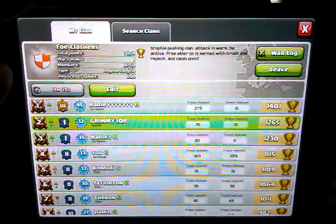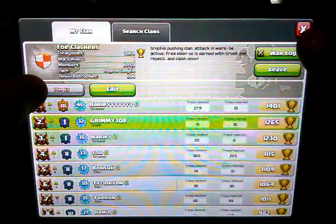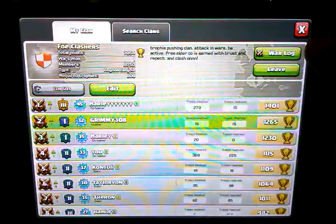Me and Harley are pretty much topping the leaderboards in here. I was in Gold 3 like yesterday, but then this one kid attacked me — he had all level 4 everything — and I got demolished. It was a revenge attack, so I lost a decent chunk of trophies. Elders are free because they're earned by respect and loyalty and attacking in wars. That's pretty much all the rules.